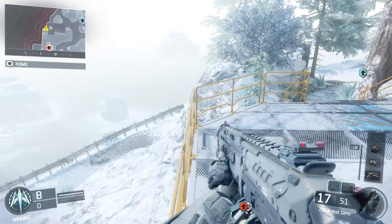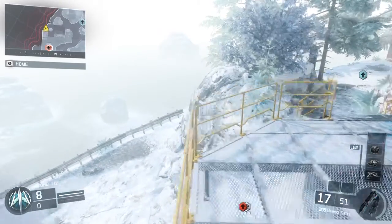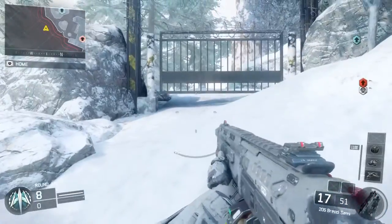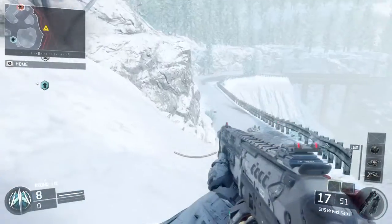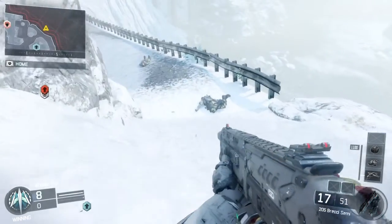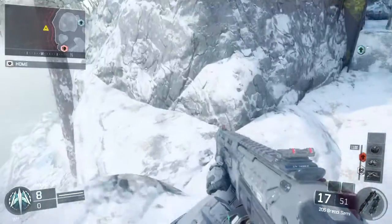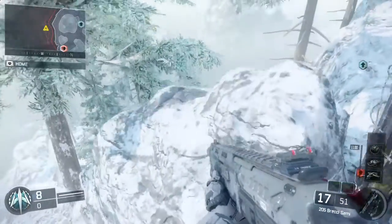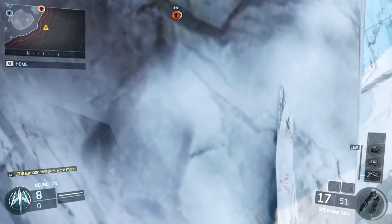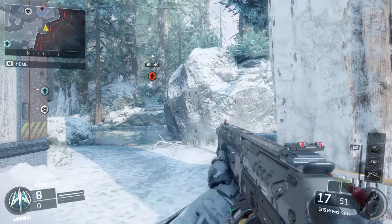I'll show you where you use the gravity spike, but I don't have it right now. It took me one try. I think it gives you an extra boost. As long as it's in the snow, you can just chill — you can roam around and everything. But I hope you guys did enjoy today's video. I will see you guys next time. Peace.